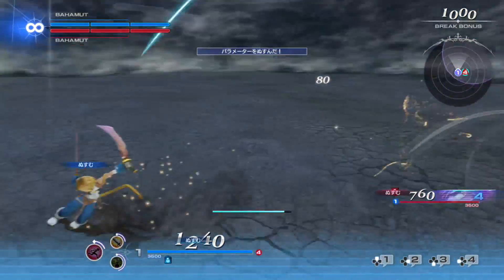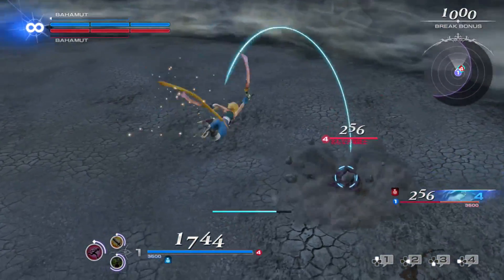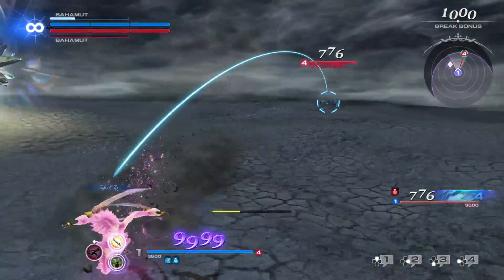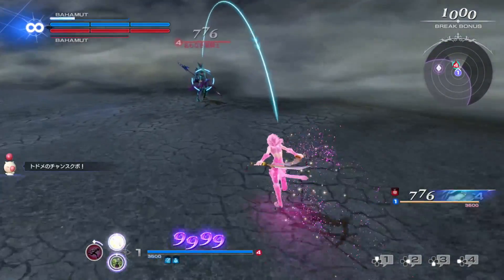Zidane's main thing is that he's a thief — he can actually steal the attack, defense, and movement speed of enemies with his dash attack. His EX skill buffs his steal damage, increases his dash stamina, and removes any debuffs on him upon use.